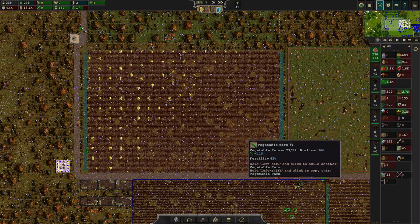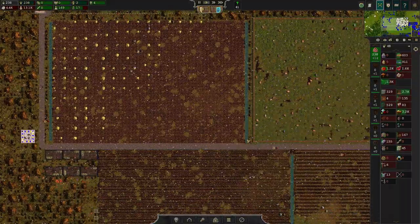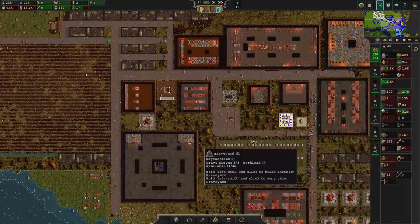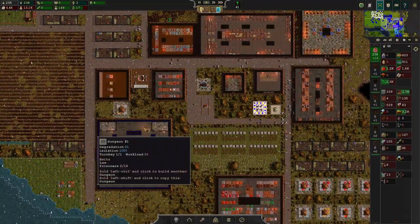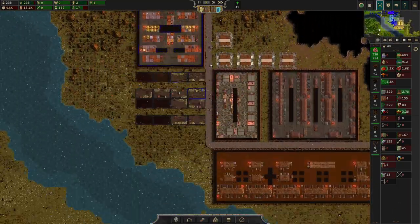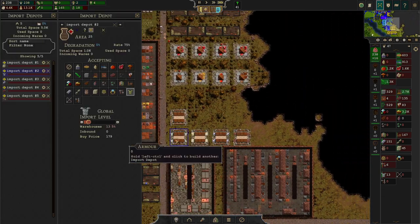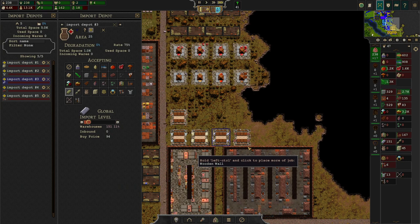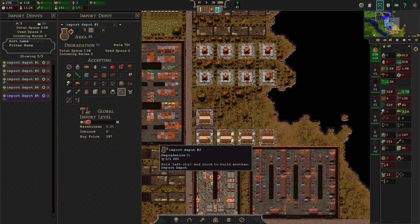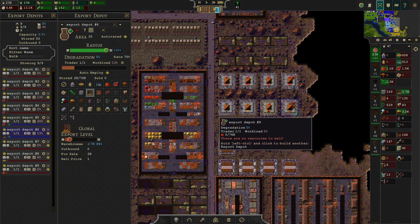Hello there and welcome to episode 7 of my tutorial series for Songs of Syx. In this one we're going to develop our city a little bit further. In the last episode we set up Law and Doctors, so I now have a guard post and a dungeon where all the criminals of our city will get arrested, and I also set up a Physician's Workshop. We've also introduced a steady system of imports, so we're now proud owners of many different items and also exporting a couple more items.